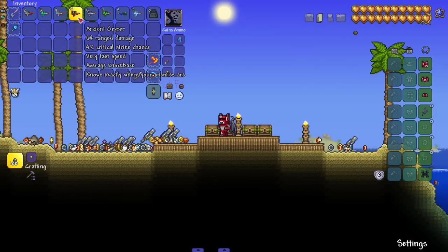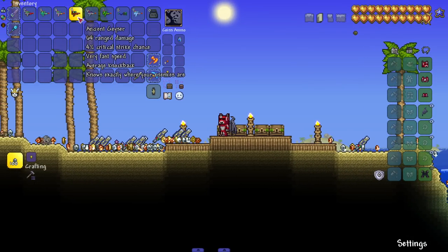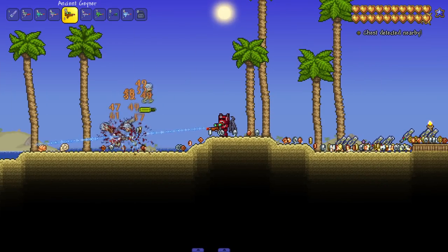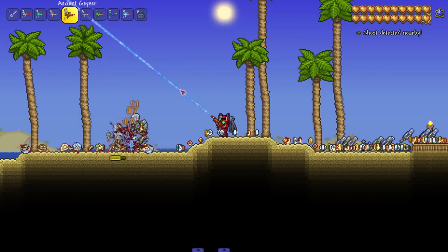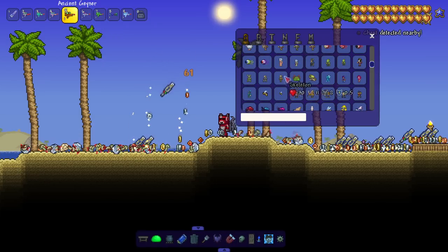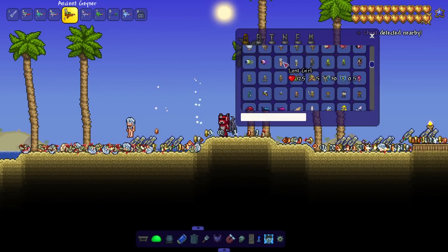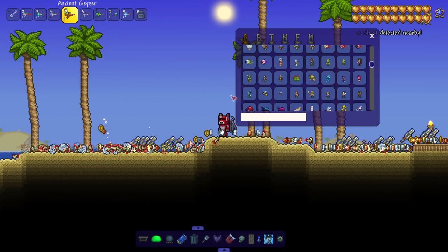We got the Ancient Geyser. The description says 'know exactly where your enemies are,' but I had no idea what that meant. Let's use it — looks like it shoots out of the floor like a geyser with homing. Kind of like homing geysers. That's actually really good.